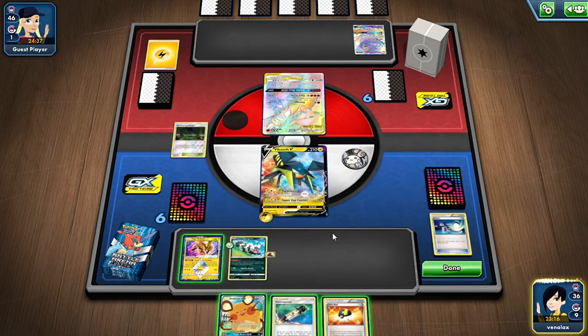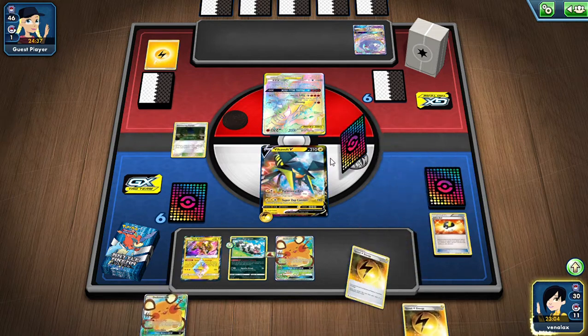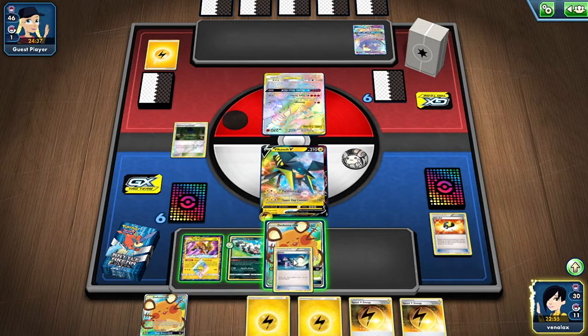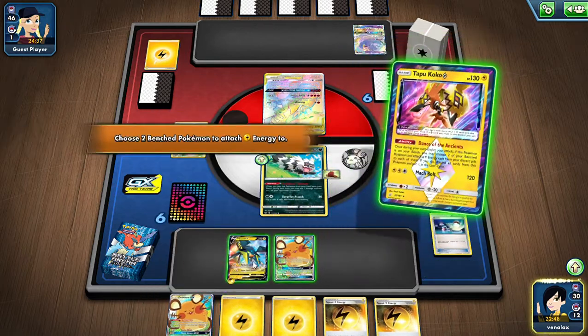Oh no no no — oh my gosh, I messed up so bad. You need to use Tapu Koko first! Oh my gosh, oh this is gonna — I messed up so bad. I need to find Zero Order GX now and retreat. We found a Switch again, but we're not getting the Taunt down because I messed up.